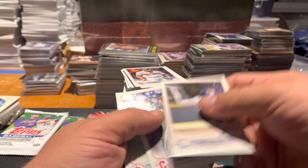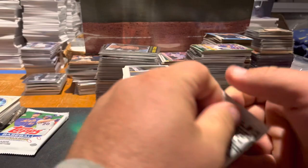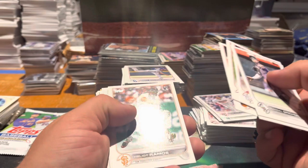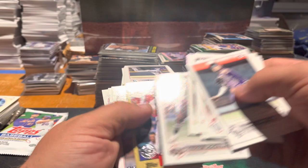We've got Tony Gonsolin, Lodolo true rookie, there's our J-Rod, Mercado and Perez. Two packs left — pack 23. Miranda, Grichuk, Chapman, there's a Juan Soto, Justin May, Adore, Ramos rookie, Josh Winder rookie, there's a Xander, and Akash Waba.